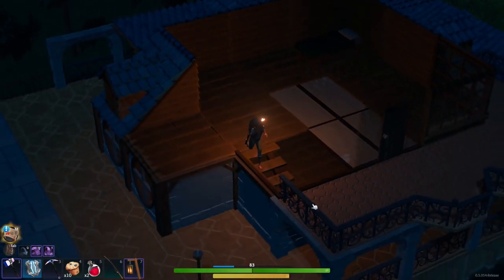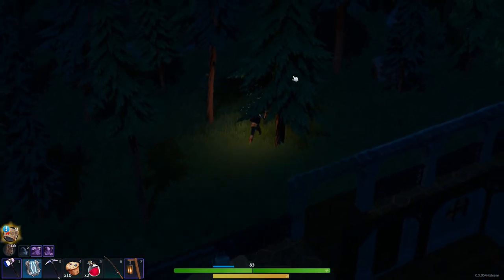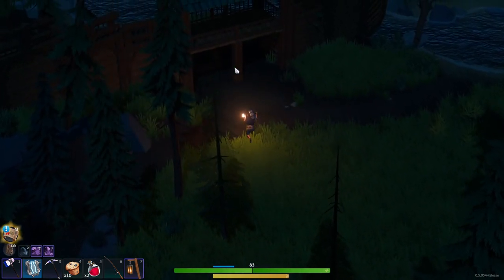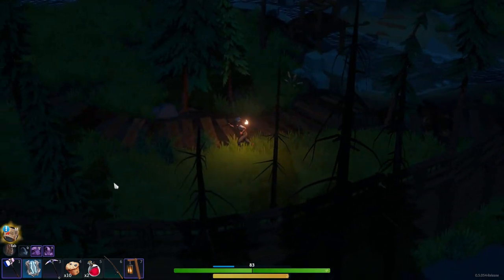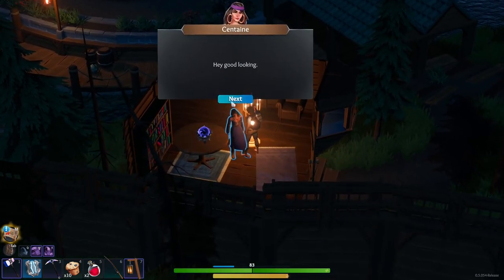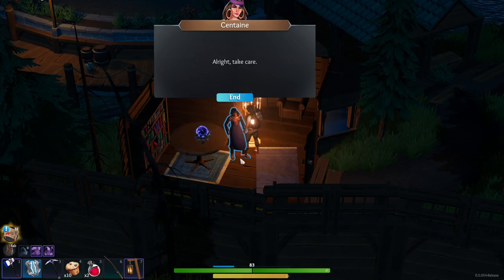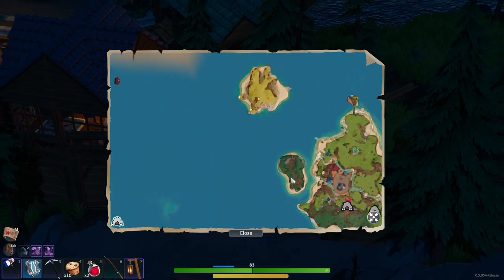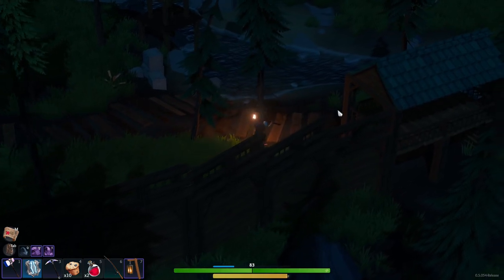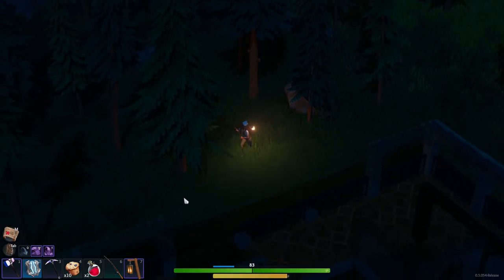I'm back at base. She should be up — let's see if I can get my backpack back from the sorceress. I'm not sure how much dark essence it costs but let's find out. 'Retrieve a backpack — oh my god' — okay, maybe next time. I'll have to go back and get it then. That's a shame — I just spent all of that dark essence on getting the void backpack in the first place. I'll go back and see if I can retrieve it.